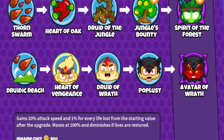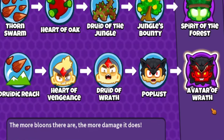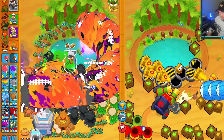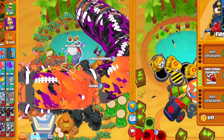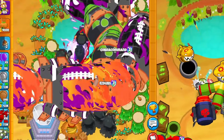The bottom path gives you speed buffs on your Druids with the Heart of Vengeance. The Druid of Wrath is great early game, and the Avatar of Wrath is an absolute powerhouse in the late game rounds. Today, we'll be using the Druid, getting three life-buffed 5th tier Druids, and buffing them with Homeland Defense to absolutely destroy late game rushes.